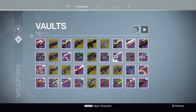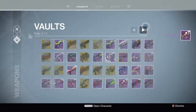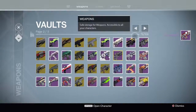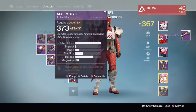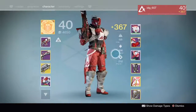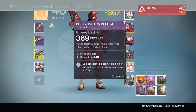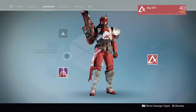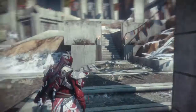Let me pull out all my New Monarchy stuff, because I love New Monarchy. There's my shotgun. Like I said, I just need a heavy and some boots and I am set. What a full New Monarchy loadout — look at that. I don't think they have New Monarchy artifacts, but boom boom boom boom. I'm set.